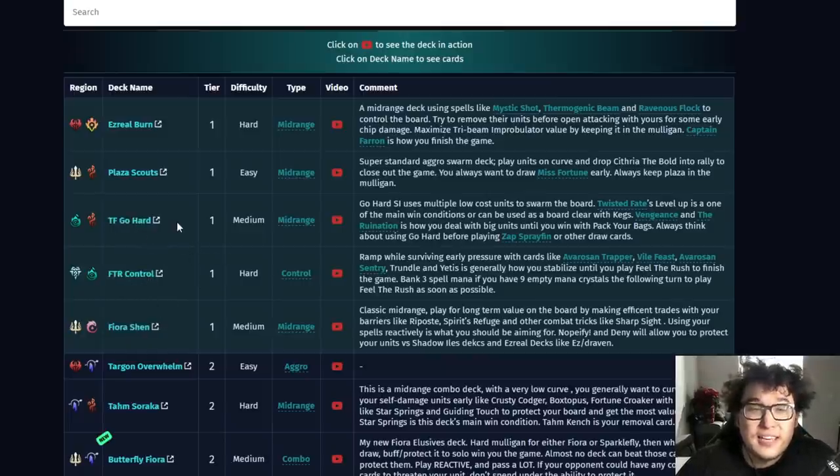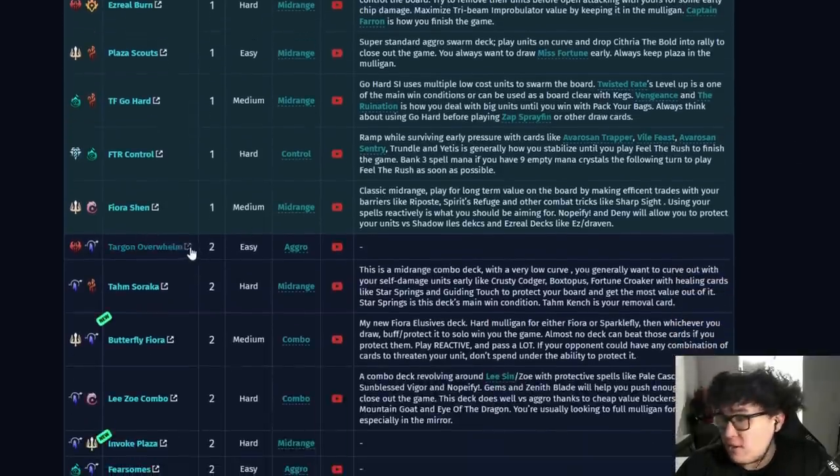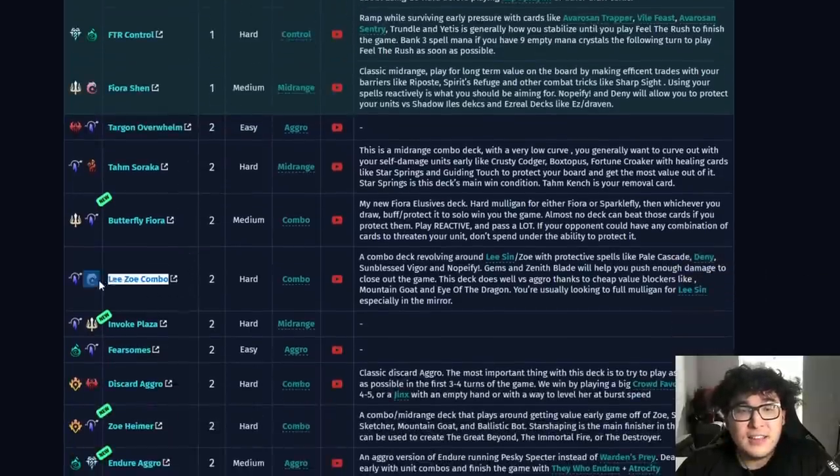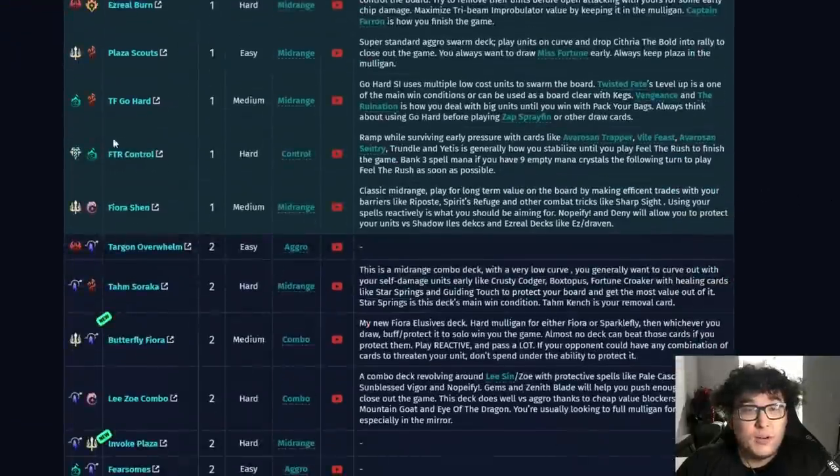The only reason I've listed TF Gohard above the others is because it's got a much higher sample size than Feel the Rush Control or Fiora Shen. It's a very good deck, but it kind of overstates itself — its play rate in the meta is much higher than its effective win rate. There are actually a decent number of counters to TF Gohard. Your best bets to counter it are: Feel the Rush Control is a very good counter, overwhelm decks like Targon Overwhelm or Freljord Overwhelm do very well against it, and Lee Sin decks tend to do pretty well against it too.